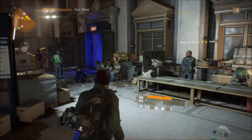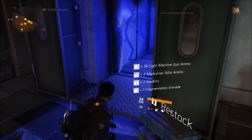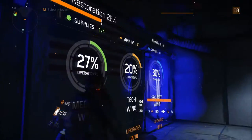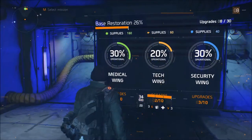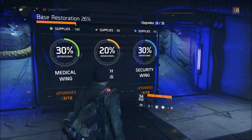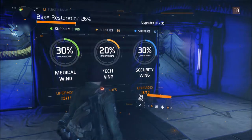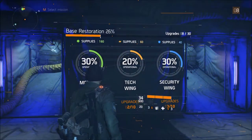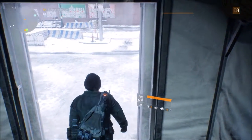If I go down here you can actually restock quickly, so I'm all filled up on ammo. If I turn around here, you can see I already have the security wing upgraded to 30% and the medical wing upgraded to 30%. The tech wing - I haven't gotten enough supplies. For the medical wing I think I need at least 200 to do another upgrade. Supply, security wing as well - actually everything needs at least 200, and some upgrades are more expensive than others.